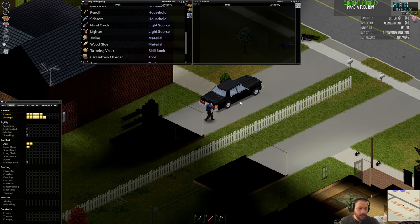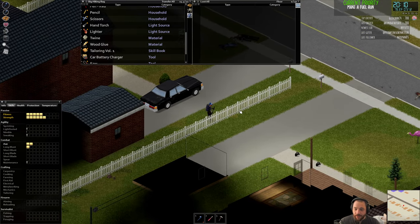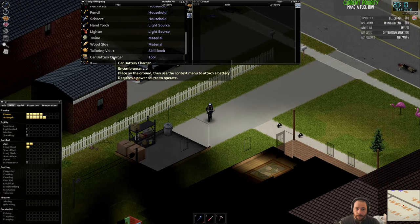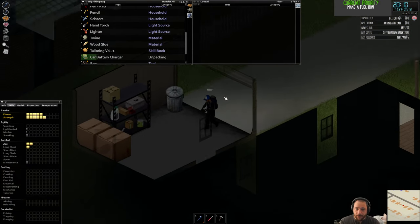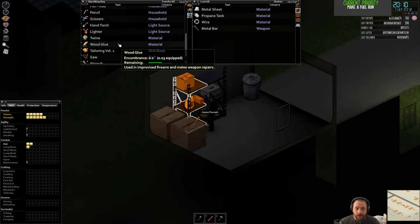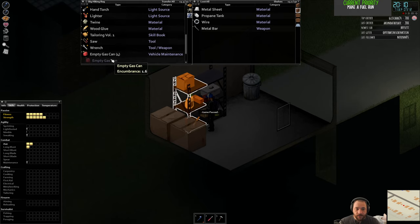There are mods that add trailers with gas and stuff like that, but I'm not talking about those — just good old-fashioned gas cans. Because I have a little extra carry weight, I'm going to bring this propane tank home with me as well. It weighs 10 encumbrance, so I need to make some extra space in my backpack. Ideally I want to put it in my backpack so it doesn't weigh me down as much. Unlike your own inventory where you can exceed your carry weight at the cost of being encumbered, your bags can't exceed the carry weight.